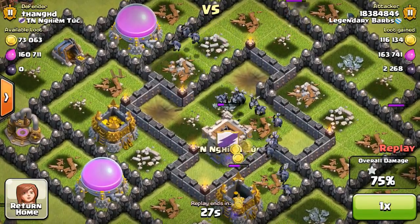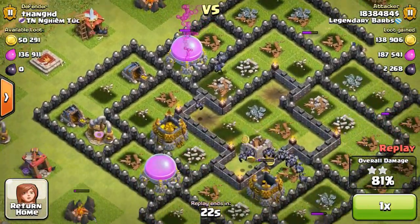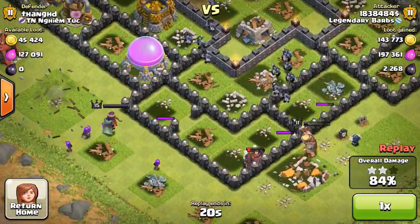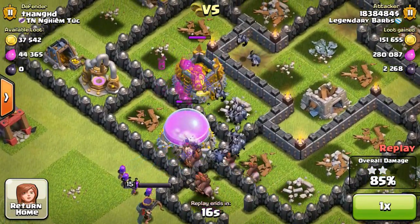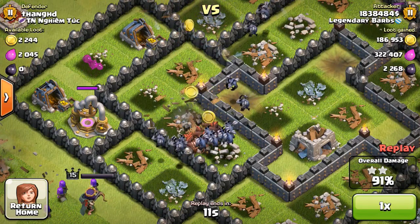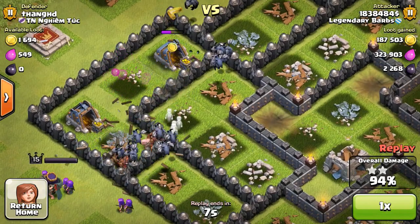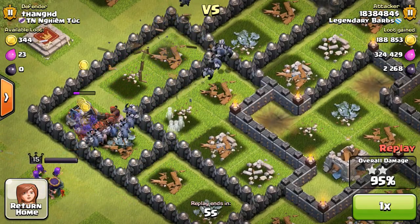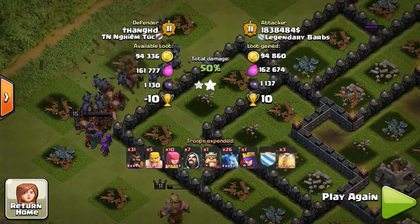You're going to see a lot of the HAM strategy from me - Hogs, Archers, and Minions. This has proved to be extremely effective and really fun to use because the minions just fly over the walls and do a ton of damage. They are really good to use with the hog riders and your heroes. This was about a 500k raid - a pretty good replay because this guy had level 8 and 9 walls and level 7 wizard towers, but still no match for the hog riders.